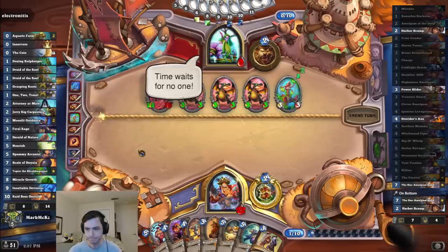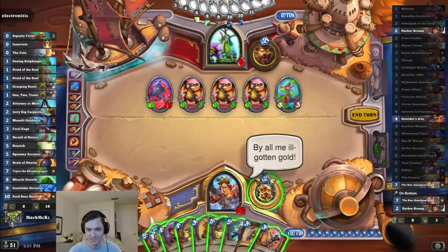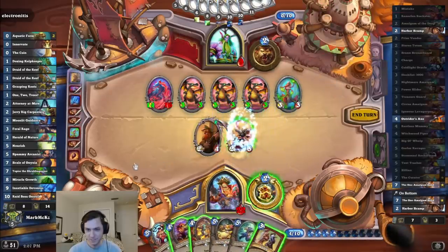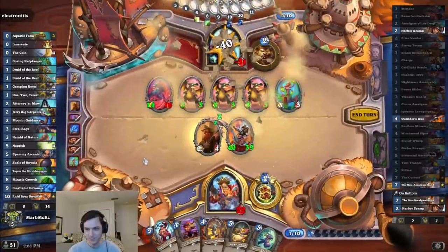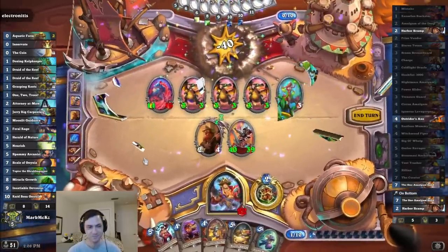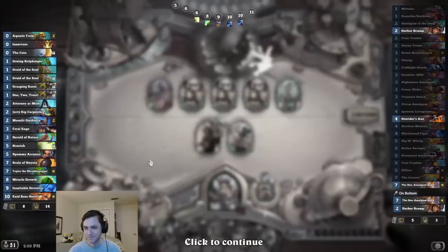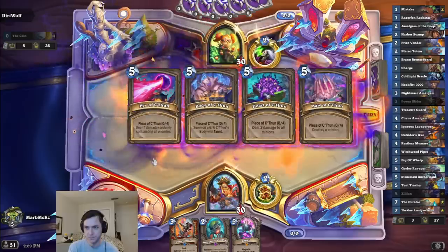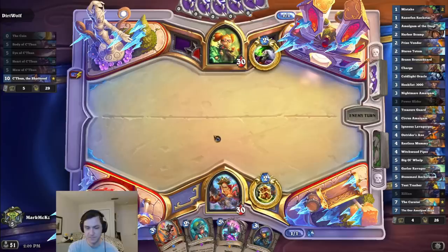Time waits for no one. Huzzah! Eighteen! By all my ill-gotten gold! Who knows what secrets will uncover? Time to rock! I actually don't know what the max is. But that's pretty large. And roll! He got rolled. Eighteen. Alright, we have the Power Slider. C'Thun. Unfortunately, having this is actually a little bit bad because of disruption. Do I just play this next turn? I guess we'll see what he does.